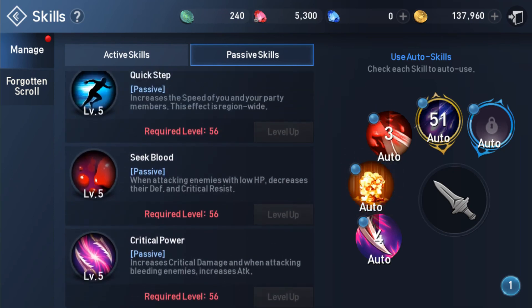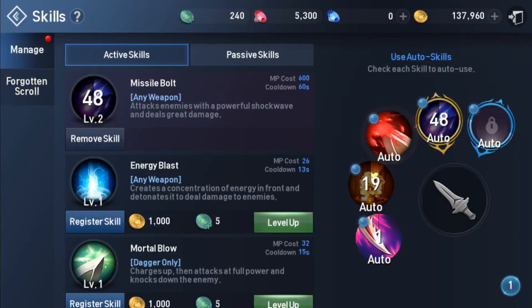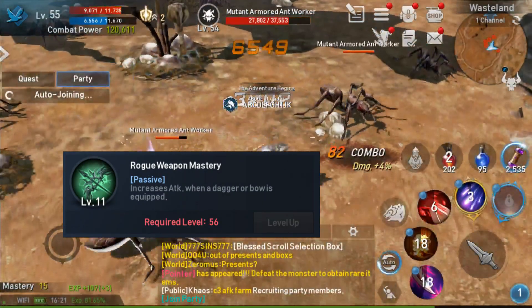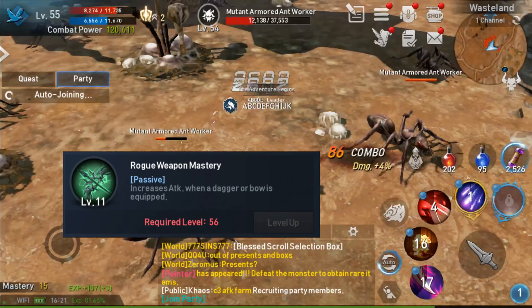But not all of the passives for an Abyss Walker need a boost. The Rogue Weapon Mastery is pretty critical — actually, all the Weapon Masteries are critical to any character.